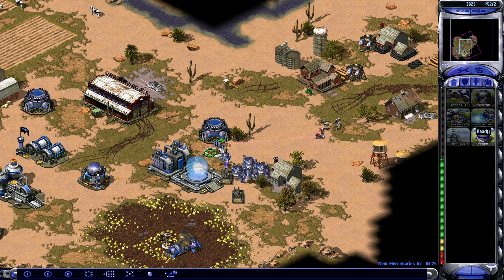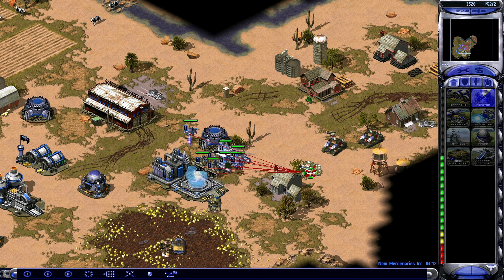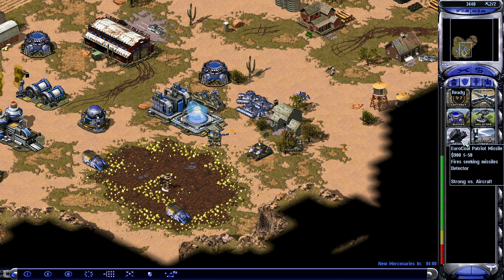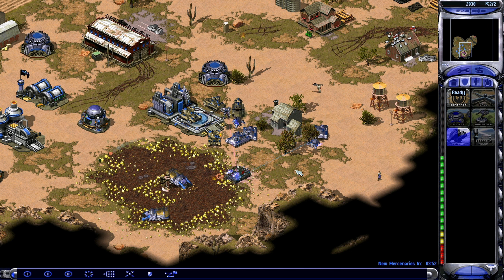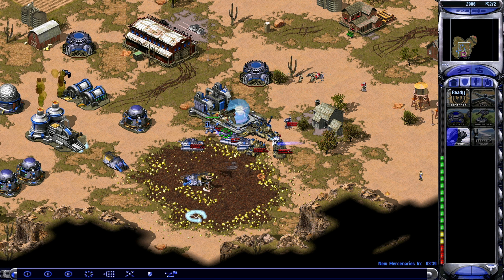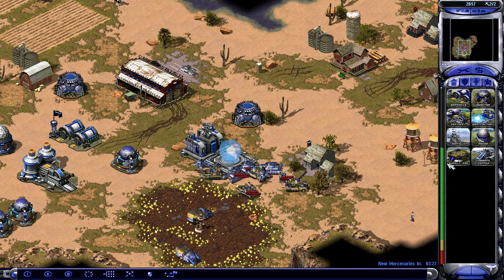It looks like we're being healed here — that is appreciated. Let's get a radar, supply pads. Construction complete. What are you doing? Whatever you're doing, please don't do it. I need some anti-air here. Our base is under attack — repairing. The Clashmaster supply pad: can I build only one of those or multiple? In any case, the repair area here is quite useful in keeping my troops alive.